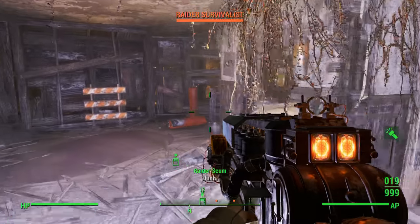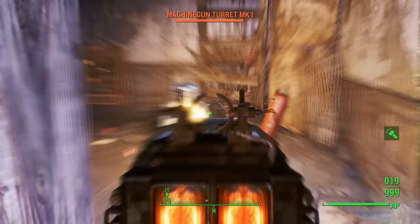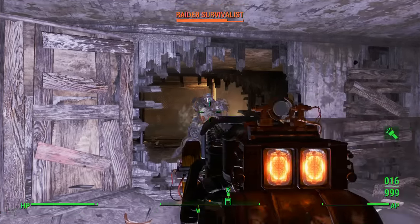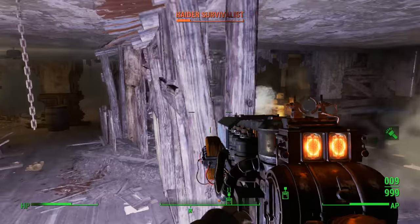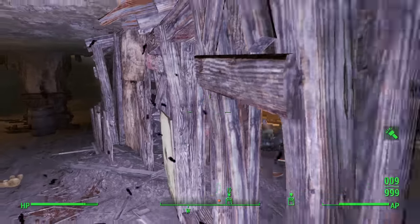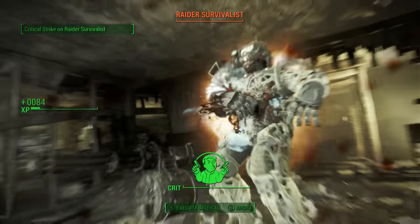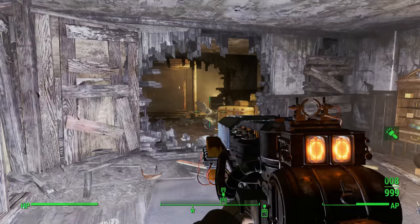That guy got one-shot by my gauss rifle. Now the guy with the raider power armor is right here — a raider survivalist. He's actually pretty beefy, not the easiest to take out, but I'll just keep jabbing myself with stimpaks as needed. I'll execute my critical — there we go, critical strike, he's down. He had the chest piece on; I'm not sure if I broke it.